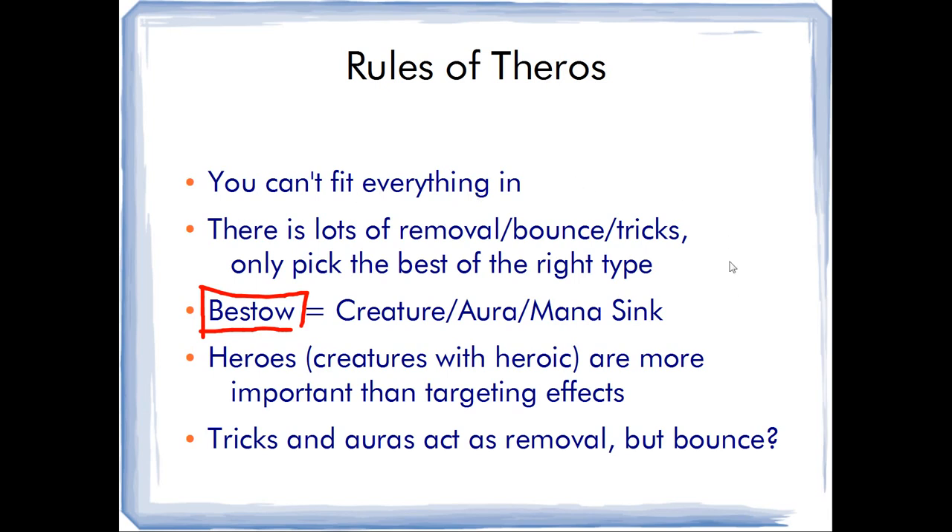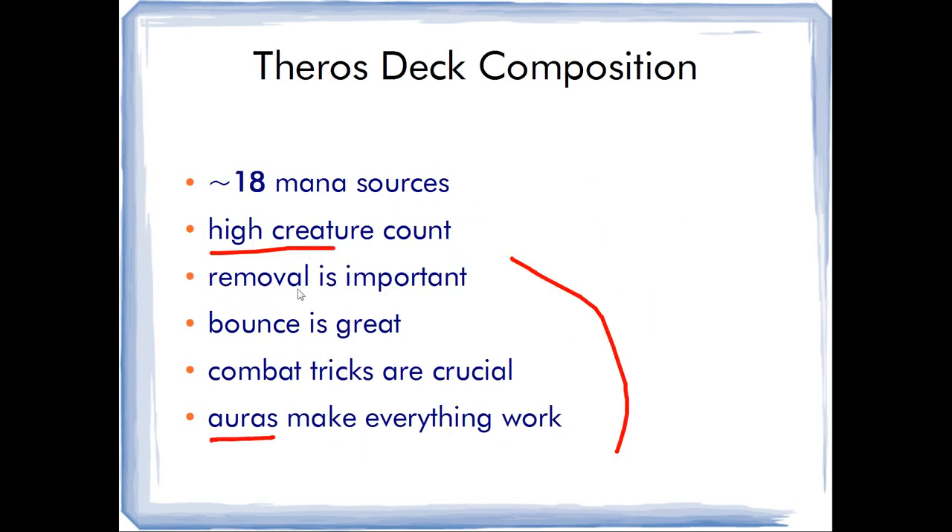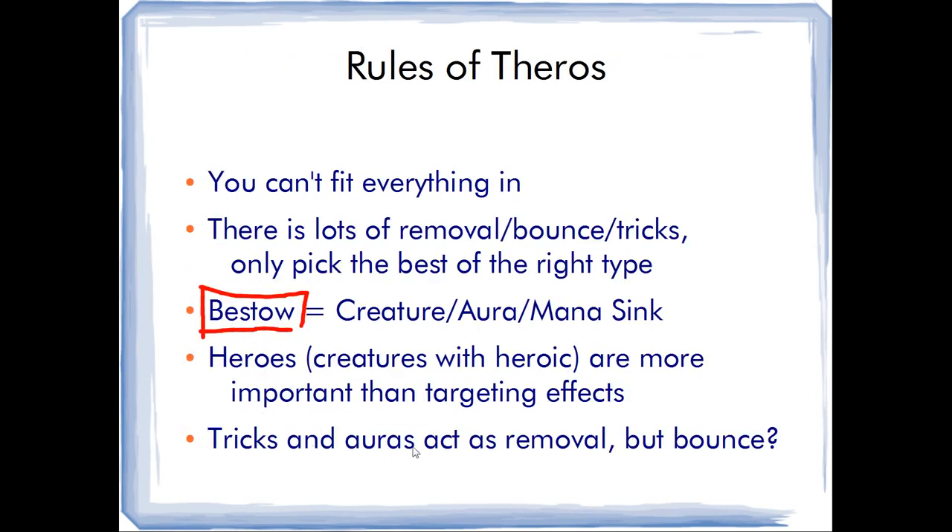Going back to the point that you can't fit everything in — looking at this chart, if you don't have enough space for removal, bounce, combat tricks, and auras, just make sure you can use combat tricks and auras to substitute for your removal. Tricks and auras can act as removal spells, but that mostly only works if you can be the aggressor. You want to be attacking with your creatures, force your opponent to block, and then blow them out with your tricks and auras, potentially even triggering heroic.